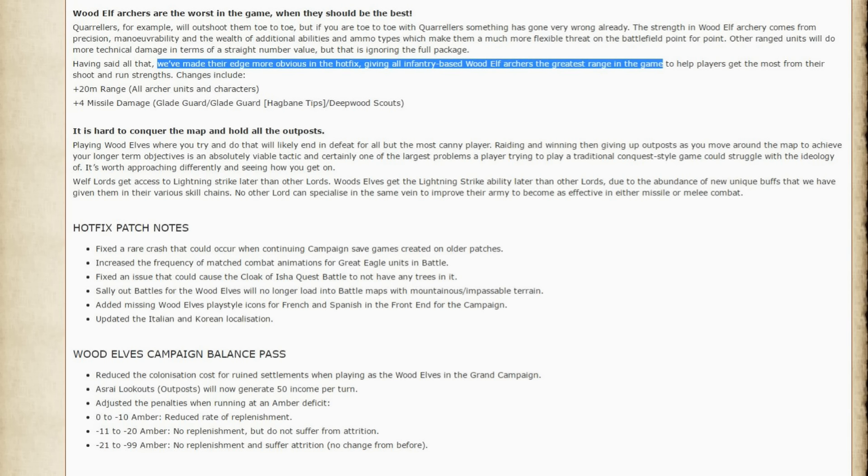Additional comments had to do with archers, saying they're not really that powerful and in the forest they don't get the buffs required. So CA did hit them with a big buff: 20 meters of range for all Elven archers, and more missile damage for the archers — that's going to be great. They also discussed the outposts a little bit and how to play with them.